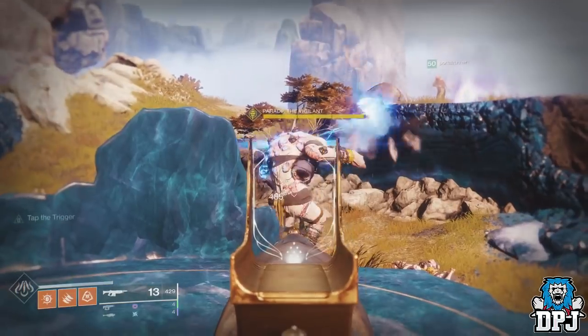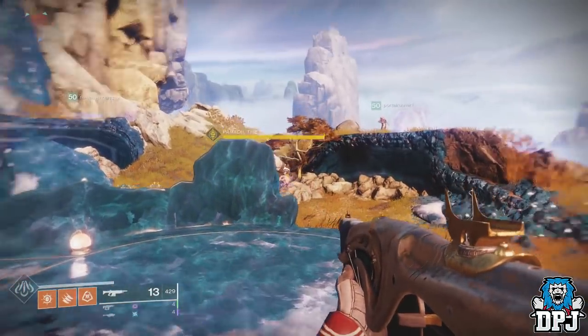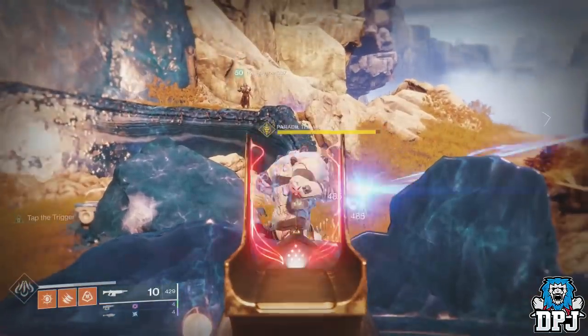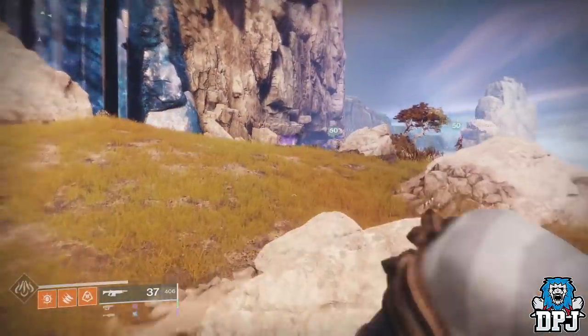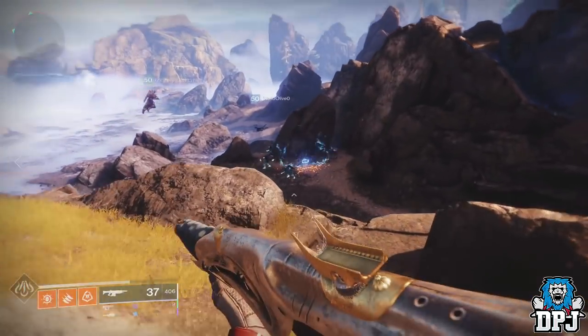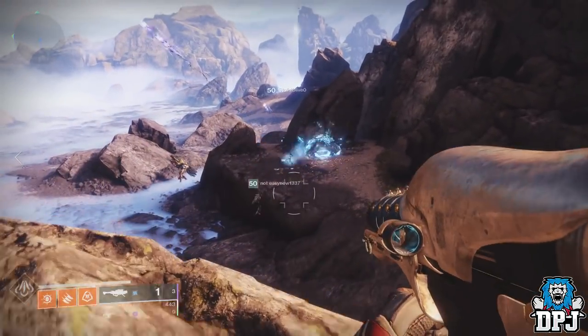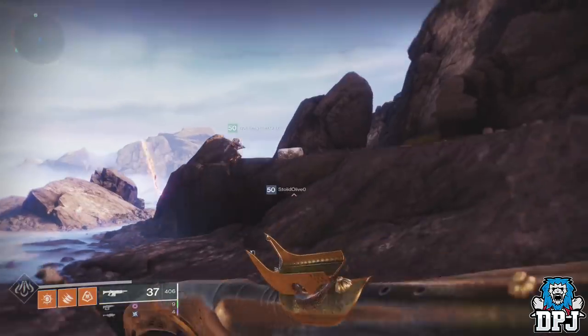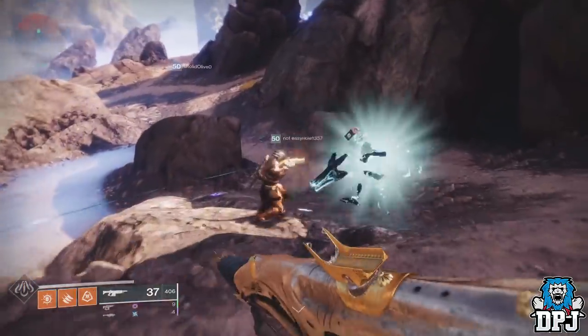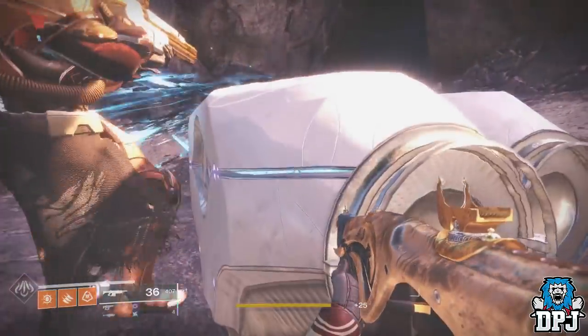To get this to work, you don't kill the boss — you just kill every other add you can find. Literally every other add you find and kill drops two chests. You just have to be super fast in getting that loot from them because they de-spawn quite quickly. For as long as Parade is alive, you can keep killing enemies and getting those chests, and whatever can drop from chests — including legendaries which have a chance of dropping exotics too. Great stuff.